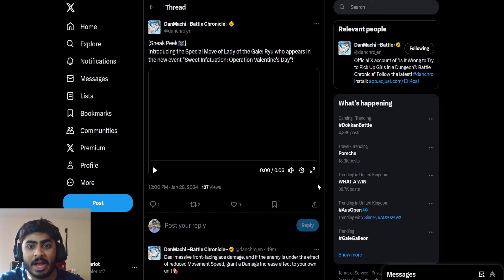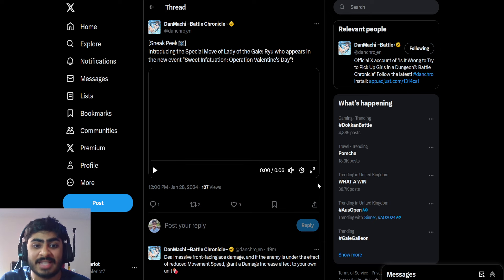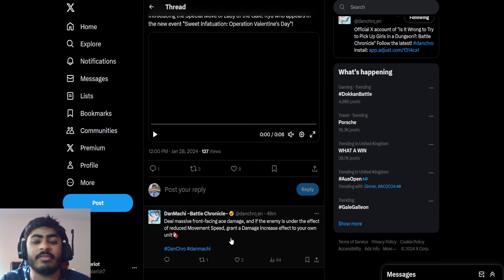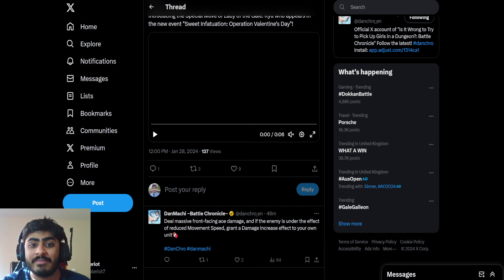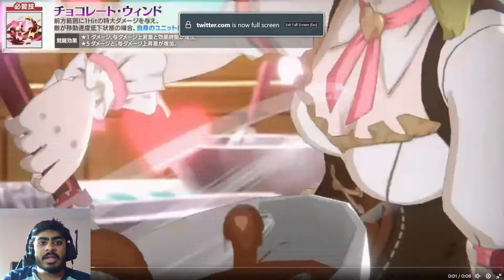We'll go back to the Twitter posts and check out the special move. 'Introducing the special move of Lady of the Gale, Ryu, who appears in the new event Sweet Infatuation: Operation Valentine's Day. Deal massive front-facing AOE damage, and if the enemy is under the effect of reduced movement speed, grant a damage increase effect to your own unit.' I wonder if it's a damage boost to your entire kit overall, or if it's just the special move damage that gets boosted — that's something I'm quite curious to find out.